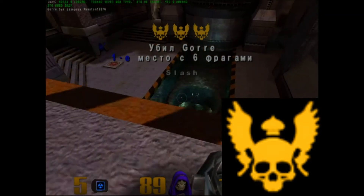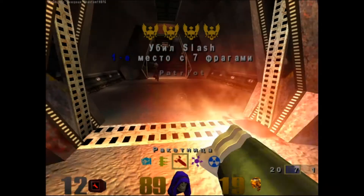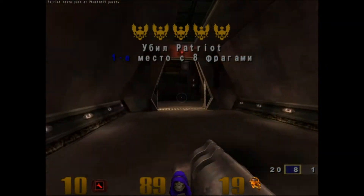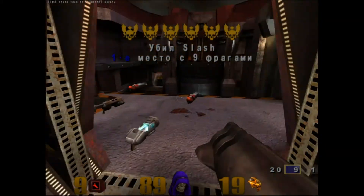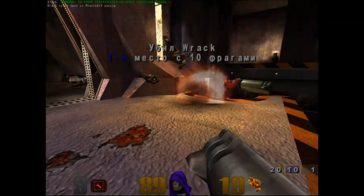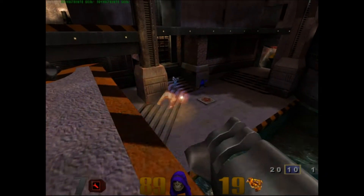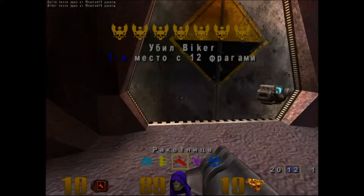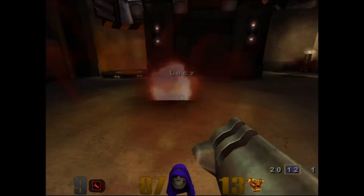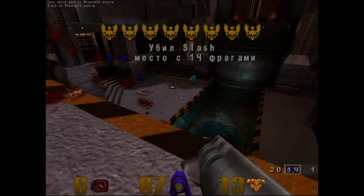Medal Excellent is earned by the player who scores 2 frags within 2 seconds. This is the most common medal type, especially in games with more players and/or bots. Killing multiple enemies within a short time can earn you several of these simultaneously. For this medal, the map Q3DM12 The Dreadworks is ideal because it contains the largest number of opponents. The power-up Quad Damage will also make it easier to get Medal Excellent, because with this power-up you will be able to kill your enemies faster.